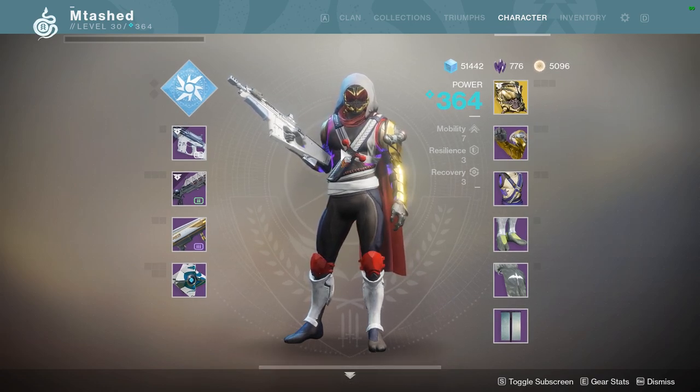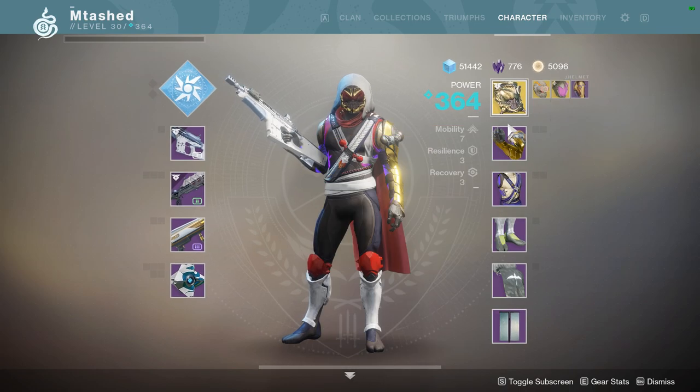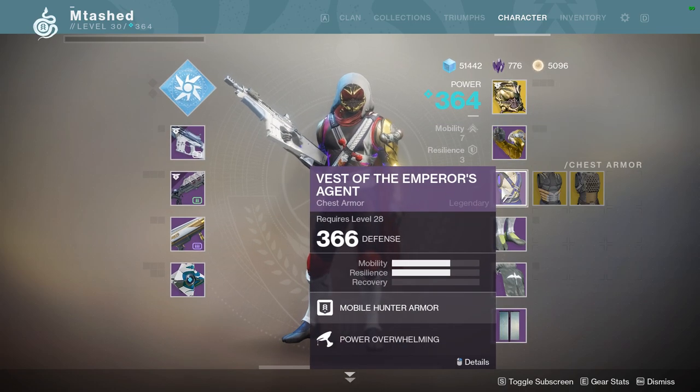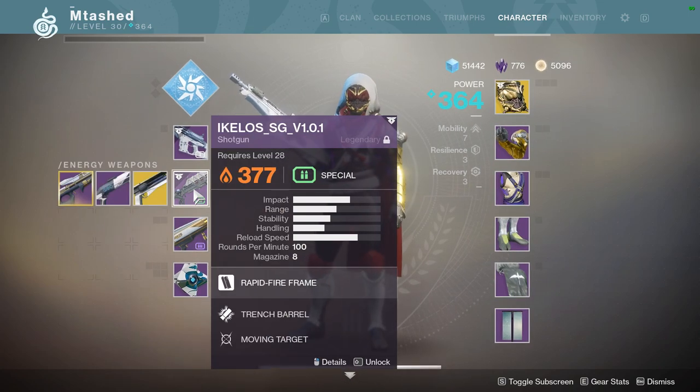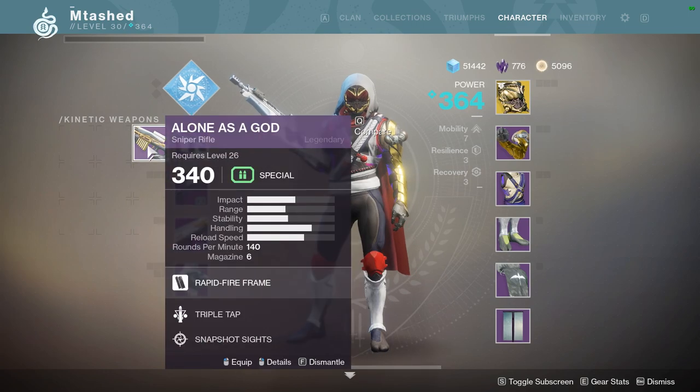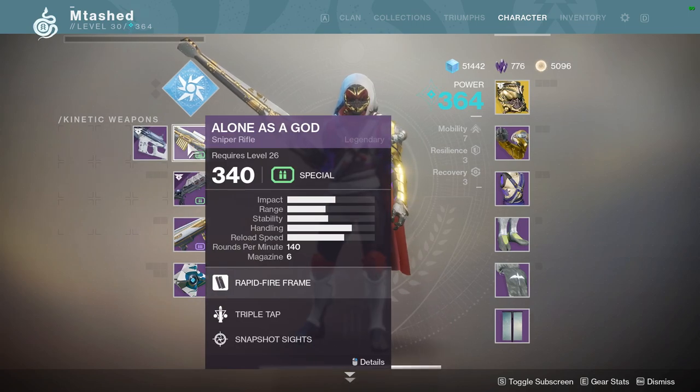Your power level is an average of everything, so if that one item is 20 or 30 lower, it's going to bring you down quite a bit. If you look at all of my armor and weapons, they're around the 370, 360 range, but my kinetic weapon is only in the 340 range.